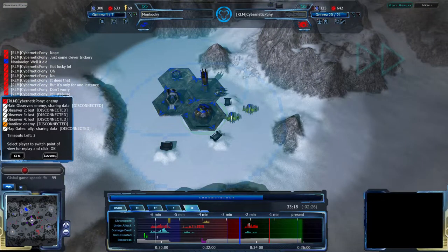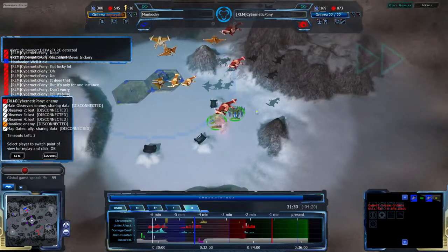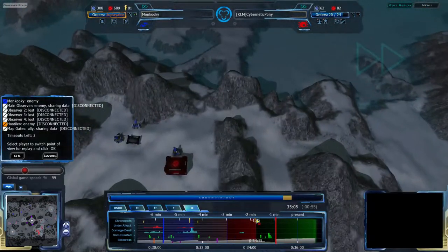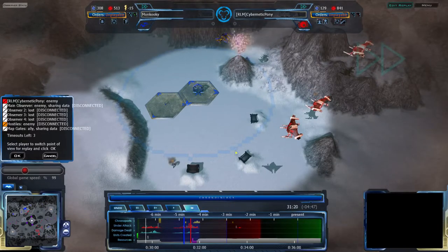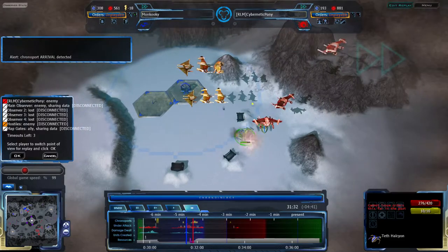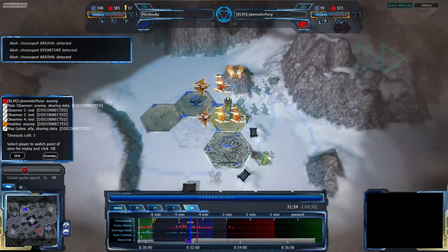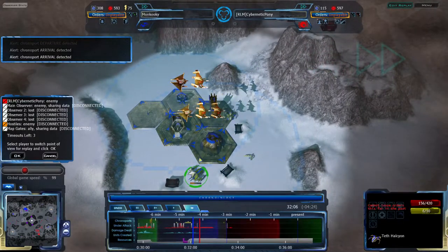Monkugi is trying to make up for this — building some foundations to heal up, making sure he doesn't lose this. Chronoporting back his units here to try to take care of this. Cybernetic Pony had chronoported back his army — he had an army over here at this point in time. The chronoport happens at the 34:15 mark, and Monkugi is looking back right as his chronoport arrives at the 31:25 mark. Right after his own chronoport, that's going to finish him off. Nice try with the chronoport, but unfortunately he did not quite win the Chrono Shenanigans War. That is pretty much going to finish it — no real chance of the foundation healing this up. Basically game.